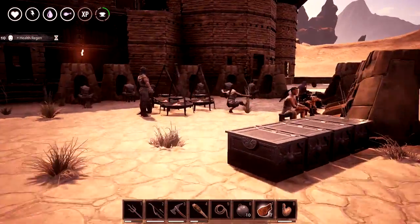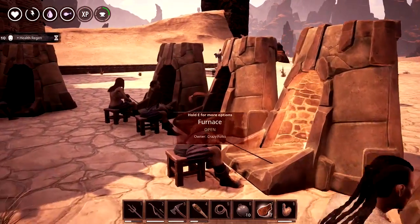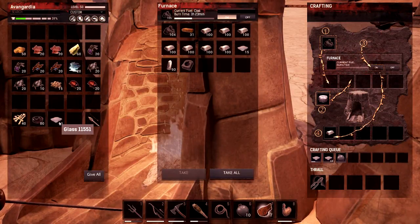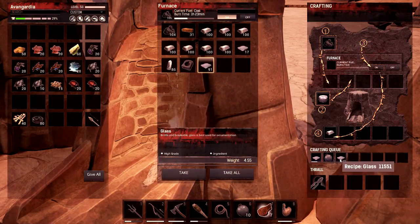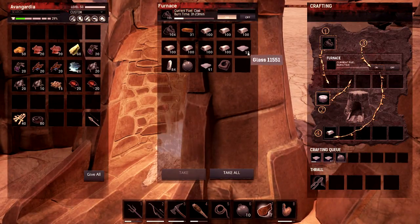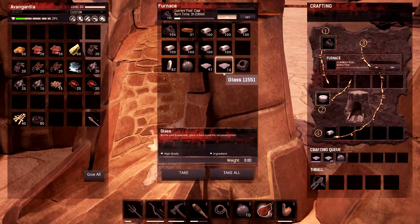We're gonna make some glass bottles. We put the glass in here and now we are making glass flasks — three glass per one glass flask. I've already prepared ten.